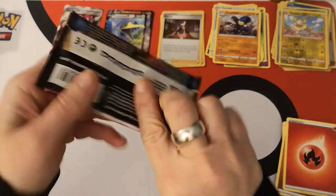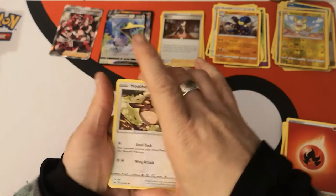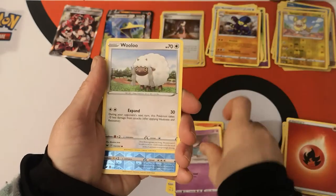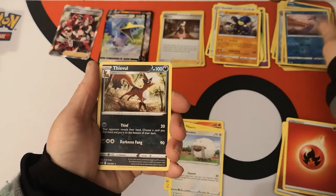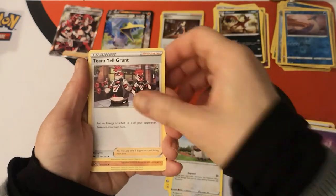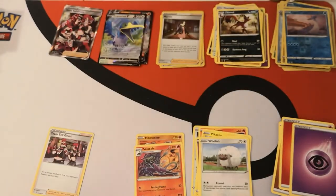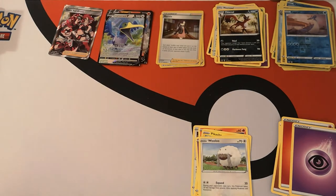Onto the Snorlax pack. We have a Hoothoot, Scorbunny, Pikachu, Sinistea, Wooloo. Reverse holo Lapras — I've been waiting for this card! We have a Thievul regular rare. Psychic Energy, Team Yell Grunt with Hitmonlee, Salazzle, and there is your code card.